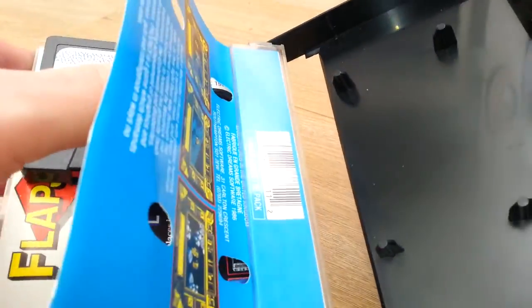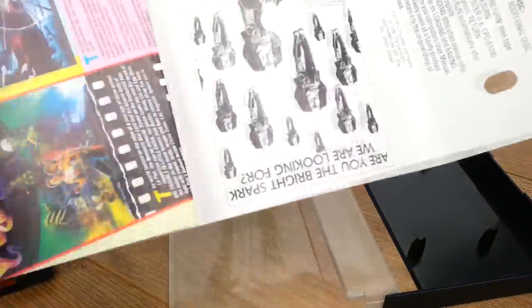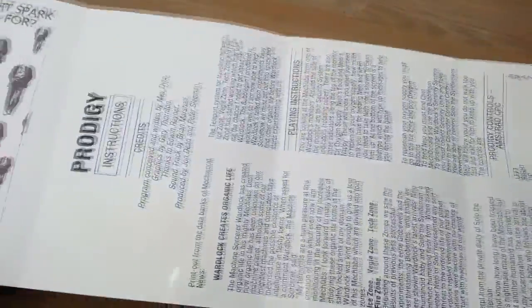Nothing really — just a barcode over there and it's in one of the old black cases, not the transparent one. So let's have a look inside. We'll get a very big instruction manual here.